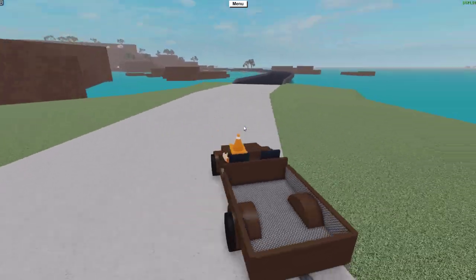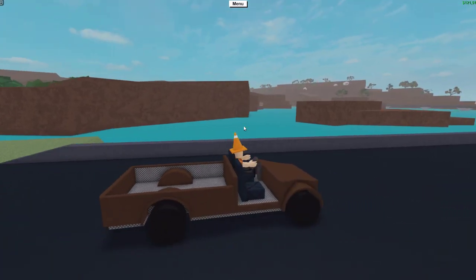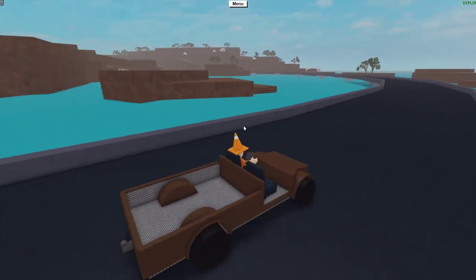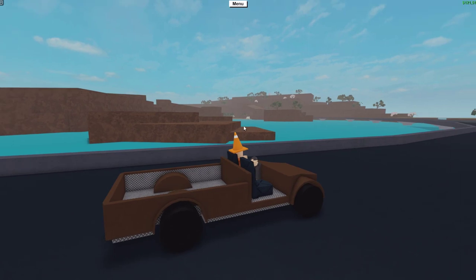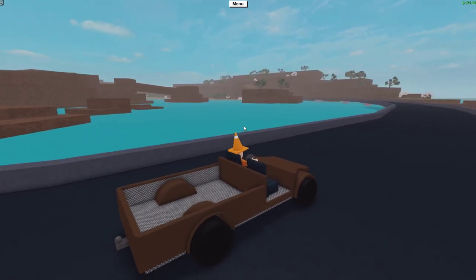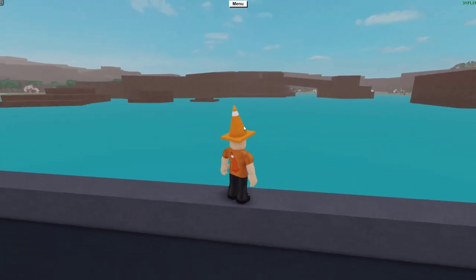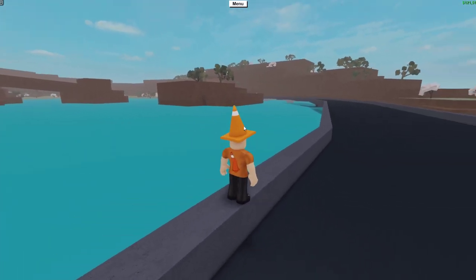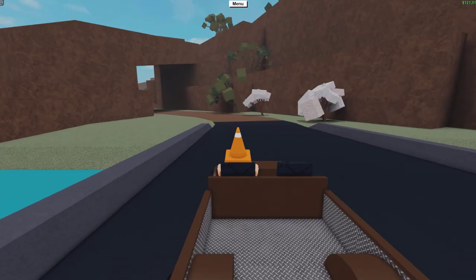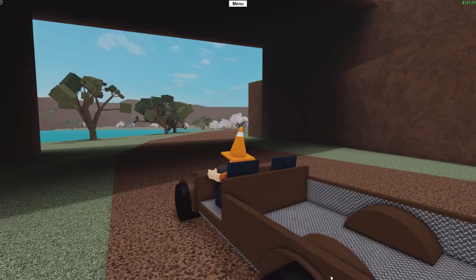To get to the new content, you're just going to want to follow this new road on the safari, which was actually teased a while ago, and then go on this bridge here — this bridge will take you right into the new biome. Once you get off the new bridge, you're going to have to go under this overpass here, and then you'll go into the actual biome.